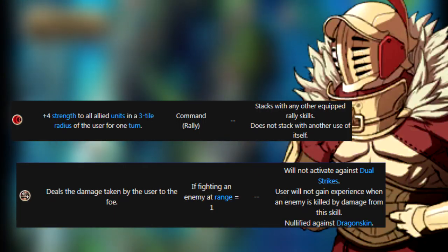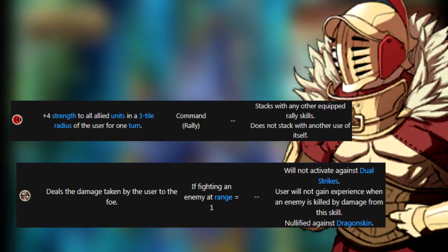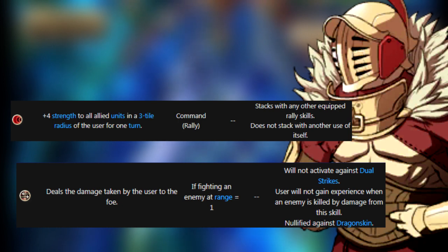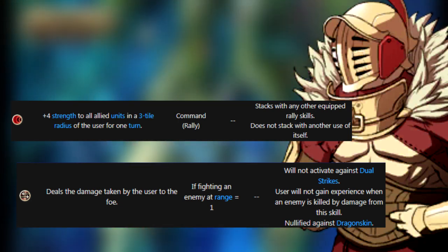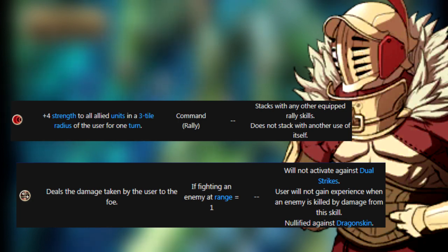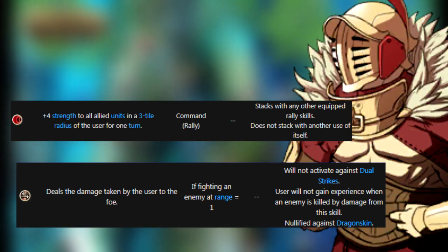Moving on to the other male-exclusive class, we have the Warrior. Unlike the Berserker, they gain a second weapon in the bow, which makes some sense when you consider their second skill, Counter. If you were hit by a melee attack and it doesn't kill you, the attacker takes that same damage. A silly trick is getting hit by a crit that would kill you, activate Miracle, and then it hits them back — there's nothing you can do about this as the attacker. This skill pairs well with heal skills like Renewal or Soul to restore what was lost, but make sure you have the bulk to use it. I put it in the good-to-have tier, but there's one problem I'll get into later. The first skill is Rally Strength.